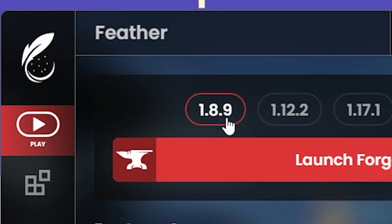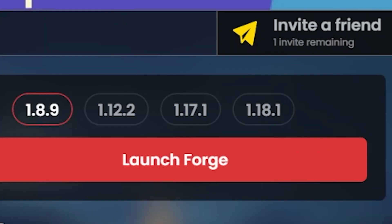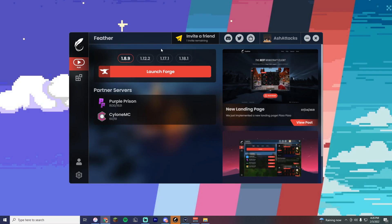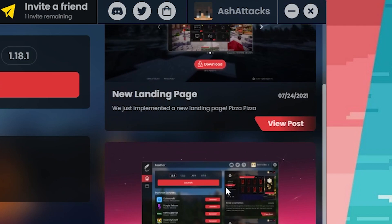As you can see from the Feather launcher, they currently have 1.18.9, 1.12.2, 1.17.1, and 1.18 — pretty much all the versions you're going to use anyway. It's a pretty good start, and you can use it across all different versions if you're playing on an SMP or something like that. On the right they have a little update post section where you can click and check out upcoming updates.